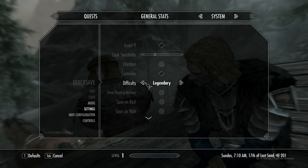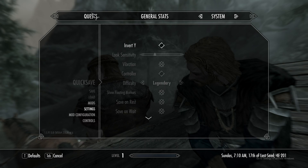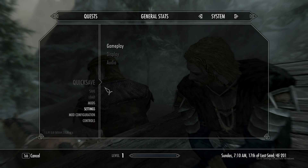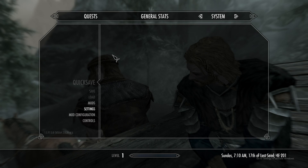We're going to be playing on the hardest difficulty, which is Legendary. Everything else - save on character menu is not enabled. Audio is fine: effects up, footsteps up, music off. Okay, everything should be fine.